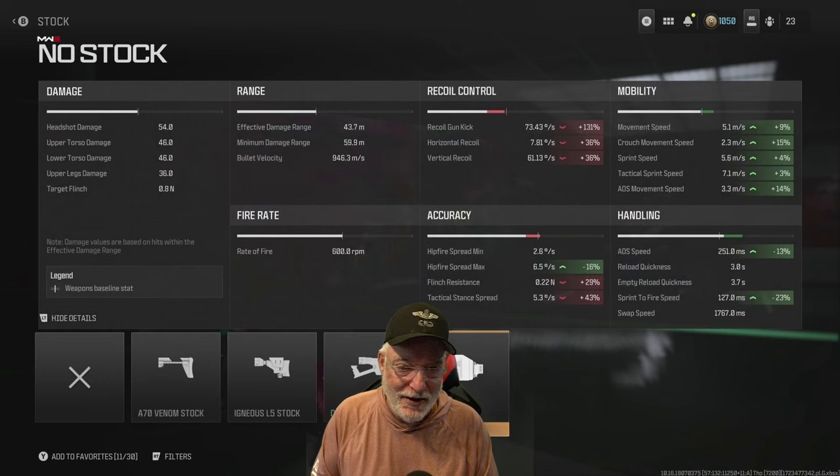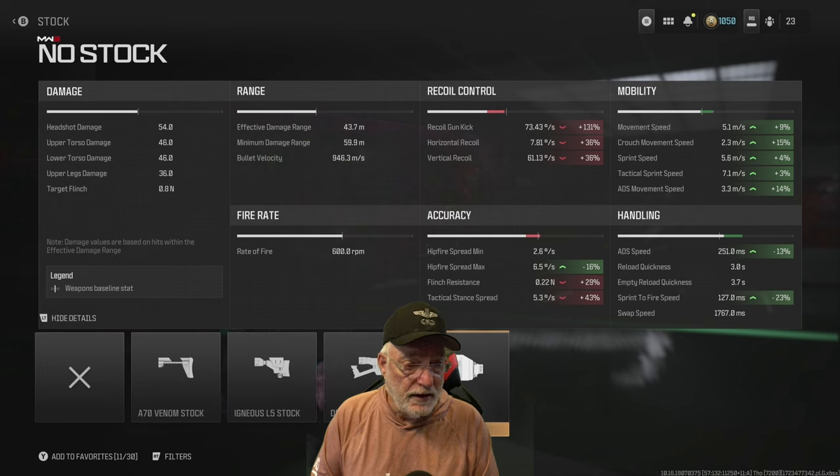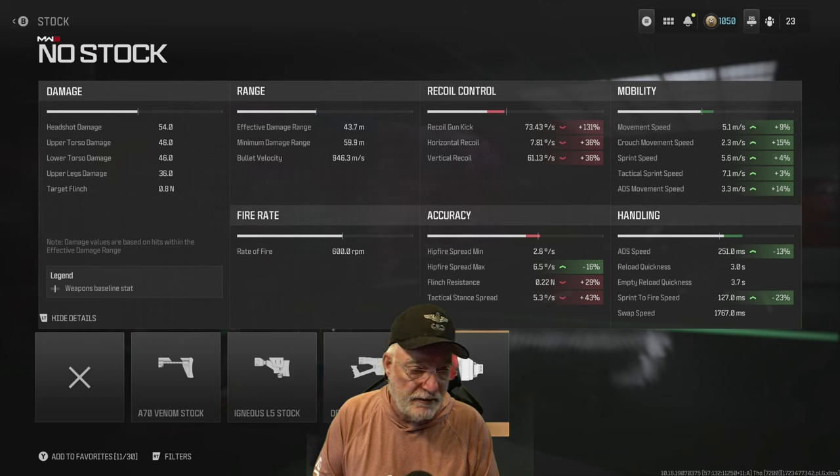The no-stock attachment adds 131% visual recoil, 36% horizontal and vertical recoil. But looking at the actual numbers, 7.81 degrees per second horizontal recoil is not bad even at an additional 36%. Hip fire accuracy is 2.6 degrees per second — used when up close and you don't want to ADS. Movement speed is 5.1 meters per second, crouch movement at 2.3 meters per second, sprint at 5.6 meters per second, tactical sprint at 7.1 meters per second. ADS movement speed is 3.3 meters per second, helping significantly with sprint to fire.